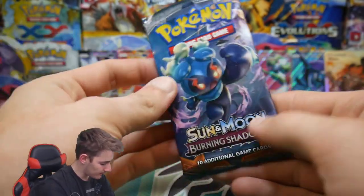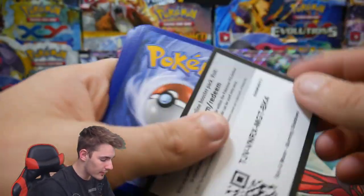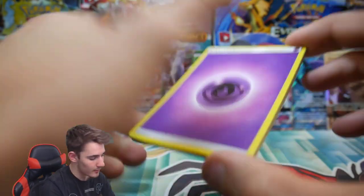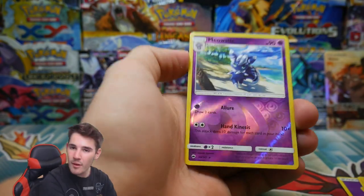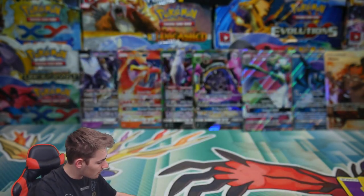We are on our last pack — the last booster pack of today's opening! If you guys have enjoyed, make sure to hit that like button. There's a code card. We have a Lanturn, a Heatmor, a Simisear, a Meowth rare reverse holo, and a Butterfree to finish it off.